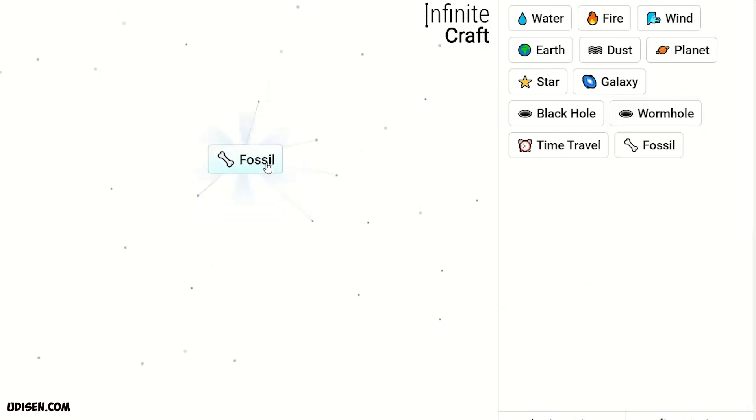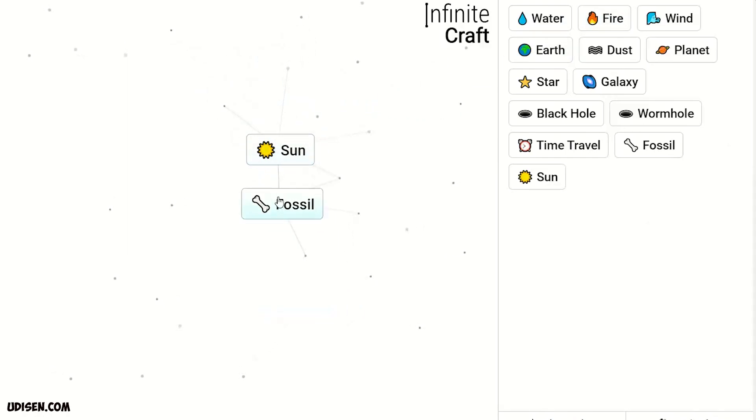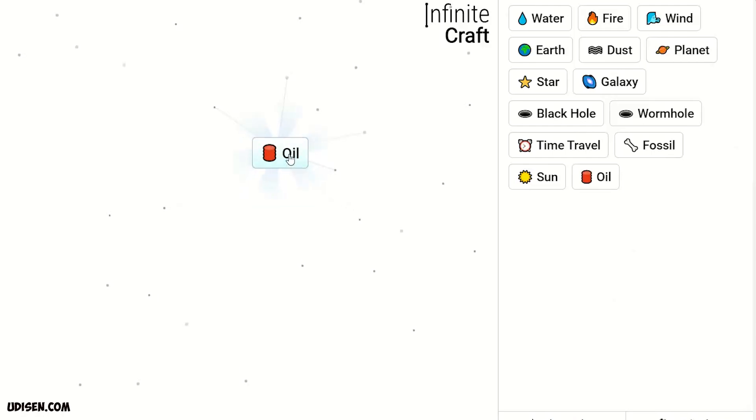Time Travel plus Earth gives Fossil. Leave Fossil here. Then Planet and Fire — we receive Sun. Sun and Fossil — we receive Oil. Leave Oil here.